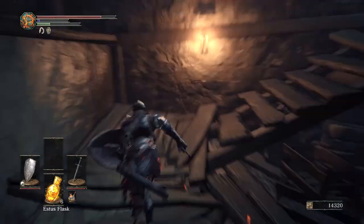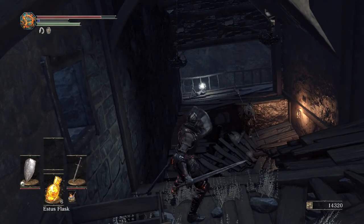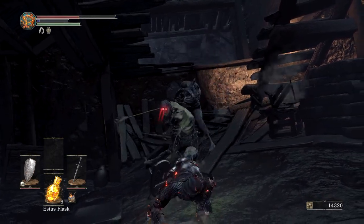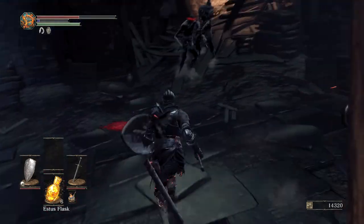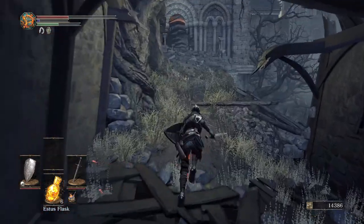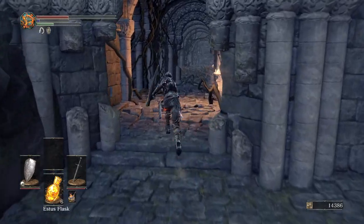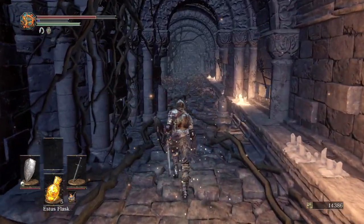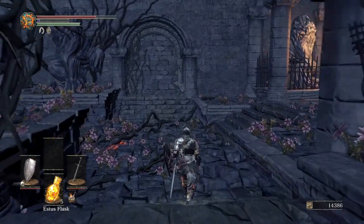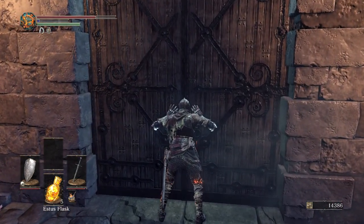Now we're going to run up here. If you are a dex build, jump over there and get that item - it is a great scythe which scales with dexterity but deals blunt damage. It doesn't say it deals blunt damage but if you look in the game files it literally says blunt damage even though the description says slashing damage. So it's a dex weapon that deals blunt damage - pretty rare.